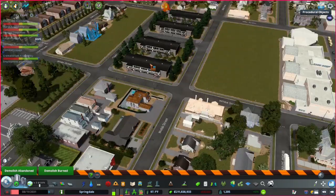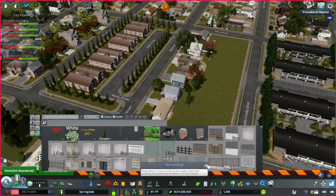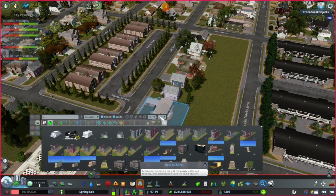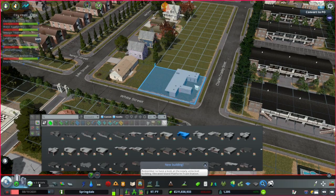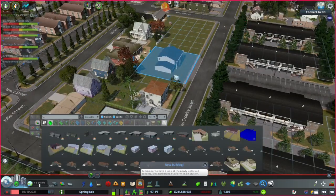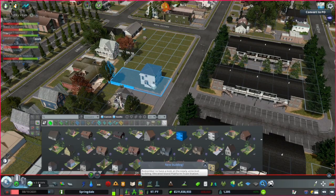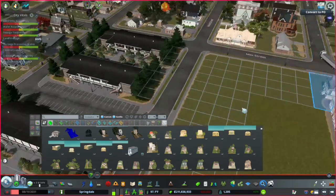I'm basically just putting some houses down right here. I fixed the demand problems by putting these houses here. I really like the look of it all. My game seems a little slow, but I think it's because I didn't give it time to load — I do have a lot of assets, so that contributes a little. I'm about to put a playground right here.